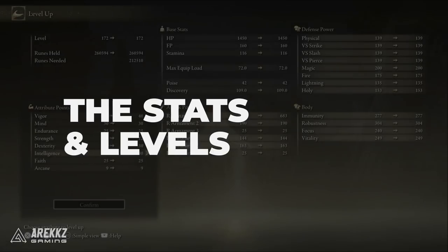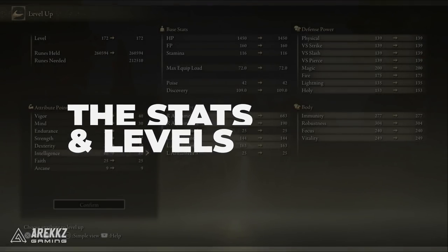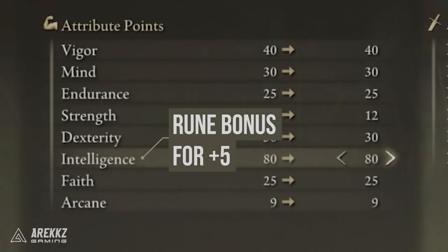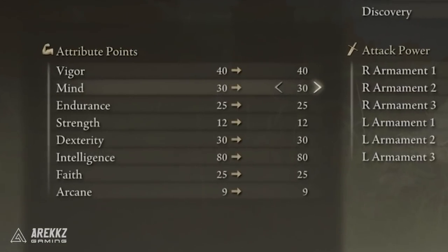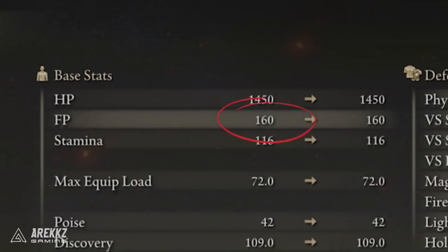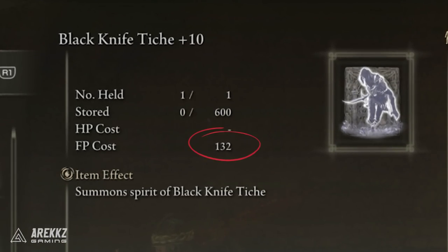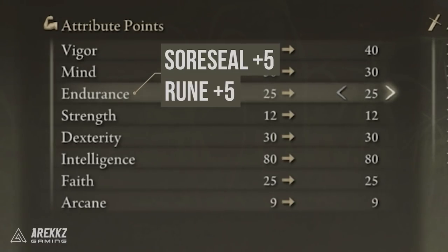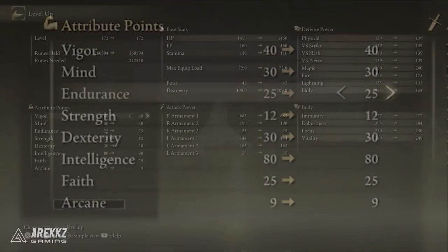Now we're going to talk about stats, starting with Intelligence since we're an int build. We're boosting this all the way up to 80 — this will hit the second and third soft cap for both the weapon and sorcery scaling. Going higher than this isn't so important as the diminishing returns are at their strongest. For Mind, I recommend either 30 or 50 — this gives you a nice comfortable amount of FP, and enough for most summons like Blackknife Tiche, as well as our buffs and the ability to spam even some of the higher cost spells. For Endurance, I recommend 25, as this is the first equip load soft cap and just before the third stamina soft cap, giving us a nice amount of stamina for chain casting, dodging, and enough equip load for all the armor and gear in this build.